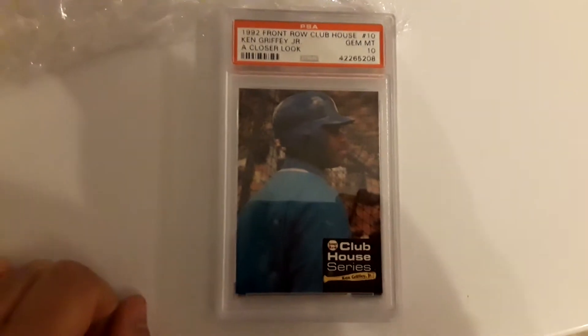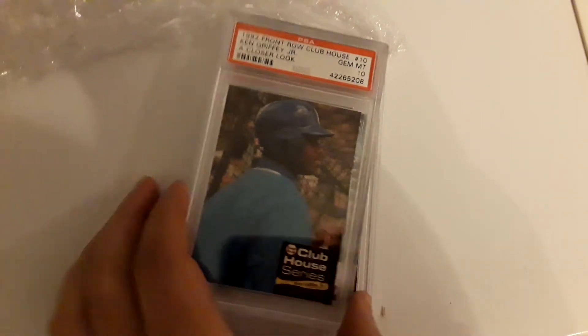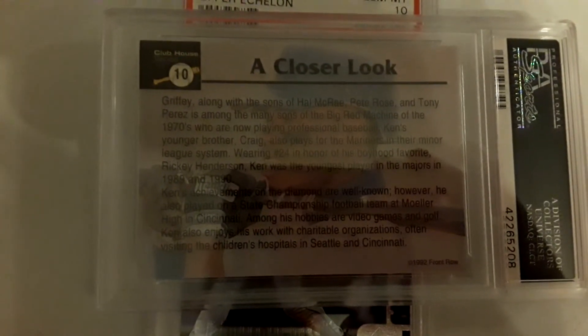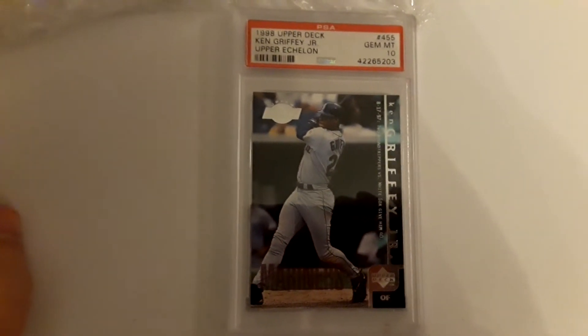1992 Front Row Clubhouse — number 10. This was the last card I needed out of this set, so I got it. And the very last one — 1998 Upper Deck Upper Echelon.